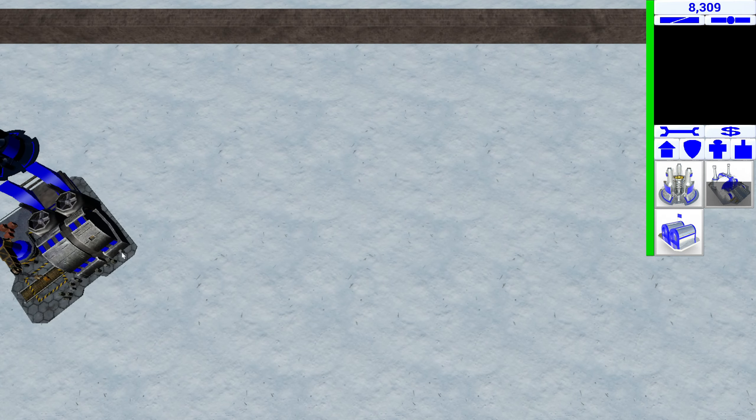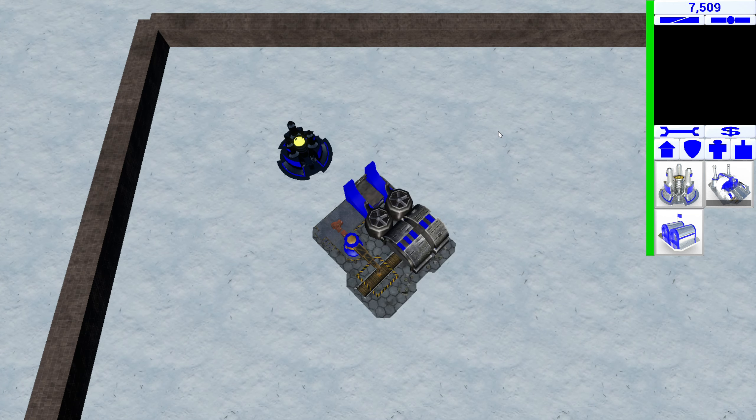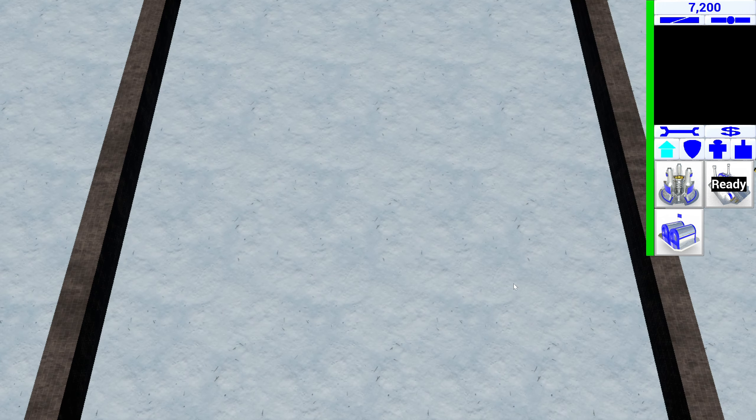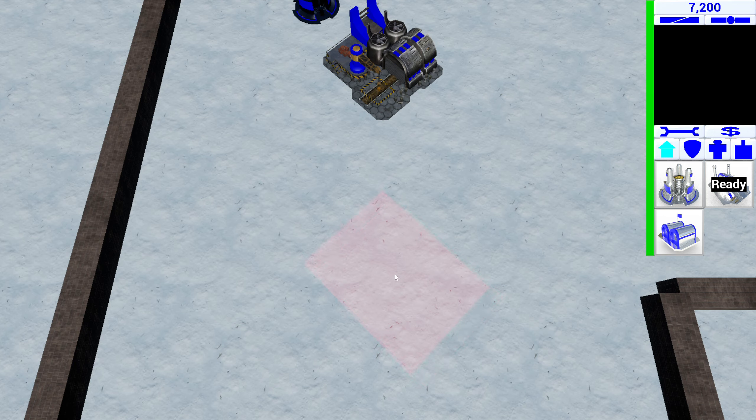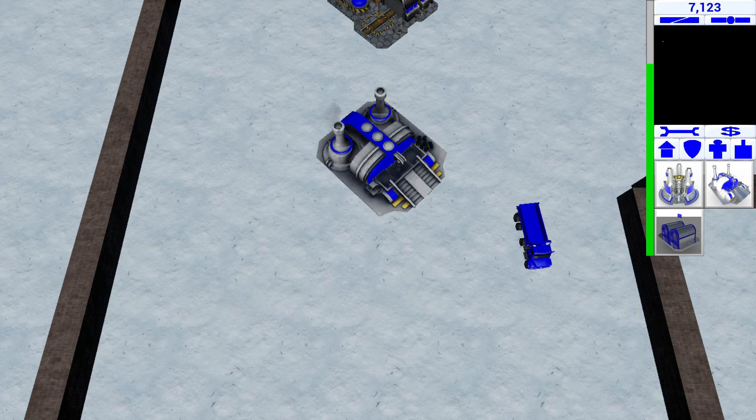Not that it matters that we get resources quickly, because the AI just has resources — they possibly have unlimited resources or far more than I do. That doesn't matter whether or not we actually get our economy rolling. So let's get the barracks — it's just one barrack.